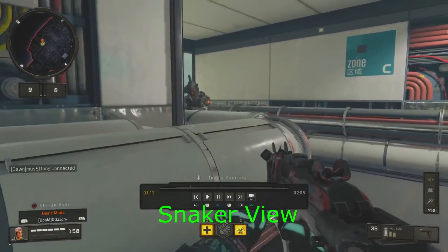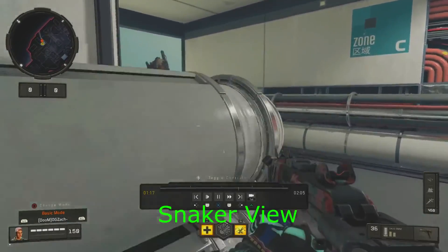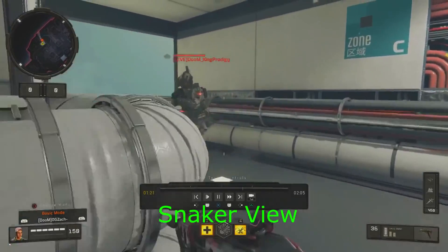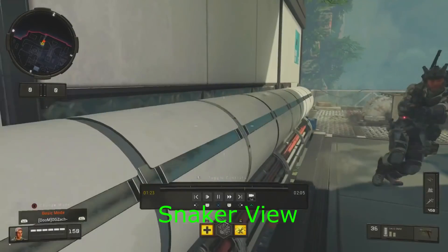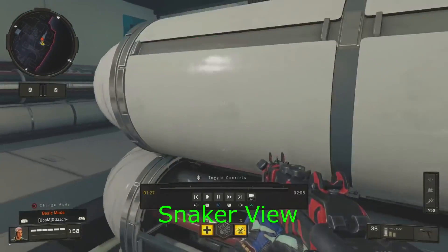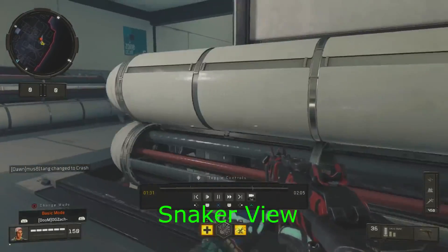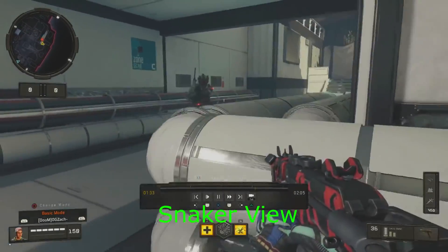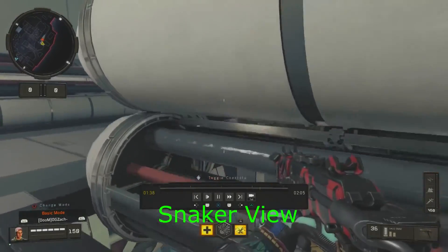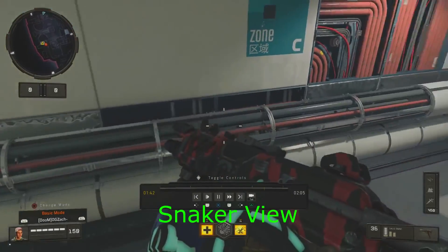All you've got to do is go behind a head glitch — say like you're at Nuketown on the middle car, or in this example we're using the pipes on Frequency. You're going to want to prone, but before you get all the way prone you're going to want to sprint forward with your left analog stick. That will bring you to more of a standing position, and before you get all the way stood up you're going to hold prone again. Just repeat that cycle — almost standing and almost all the way prone.